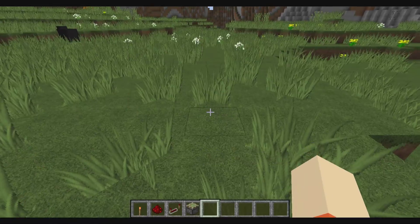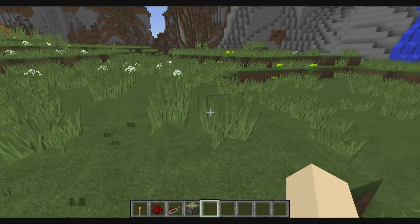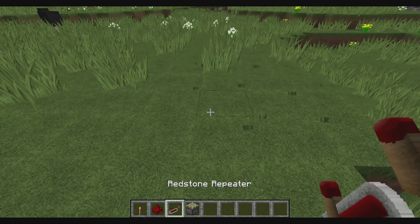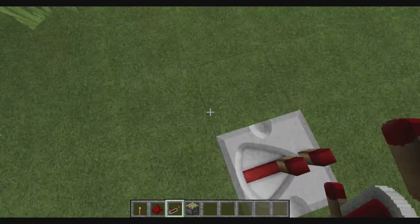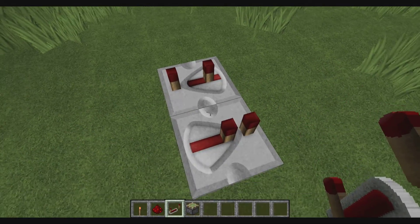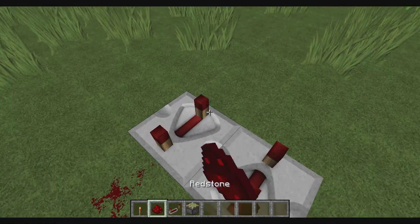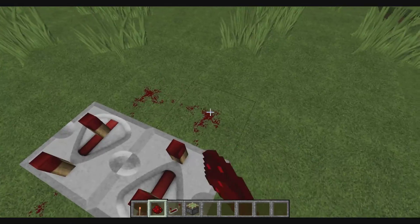Let's start off by showing you again what a Redstone clock is. Basically if you put down Redstone repeaters, if you right-click on them you'll see these little bars move back, and that basically delays the Redstone frequency or the Redstone signal that it gets.